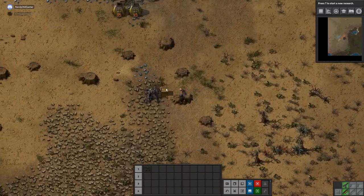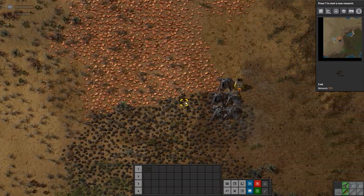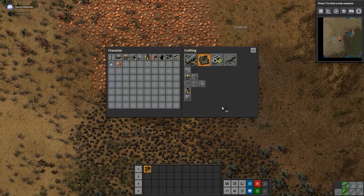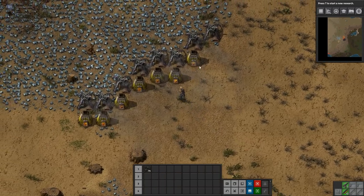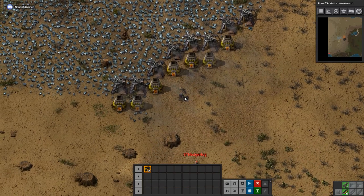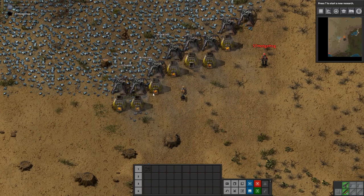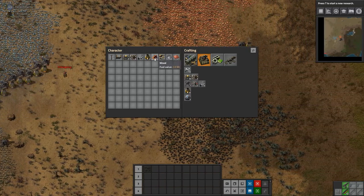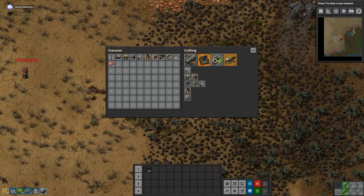Ten of anything isn't enough in this game — it's pretty much go big or go home. So that's a few more miners there. I need a lot of iron. I keep hitting Escape to get out, still pressing tab trying to get into the menus. I've got 20 belts so far.